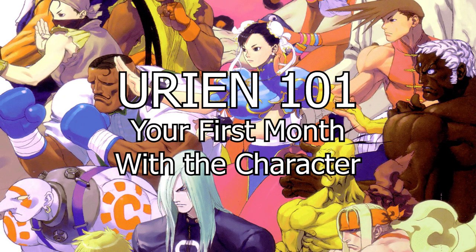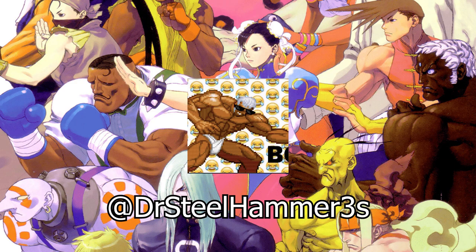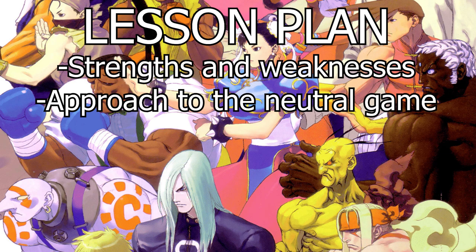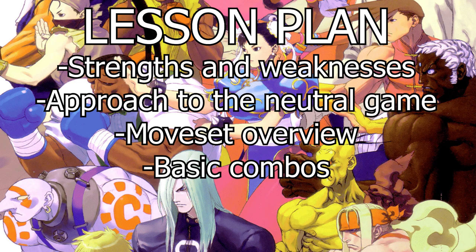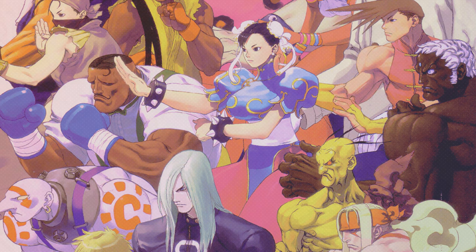This is effectively going to be Urien 101. With the help of Dr. Steelhammer, I'm going to be talking about Urien's overall strengths and weaknesses, his overall approach to the neutral game, his moveset, some basic combo theory, and the primary uses of Aegis Reflector. Without any further ado, let's get right into it.